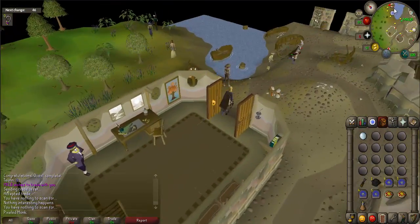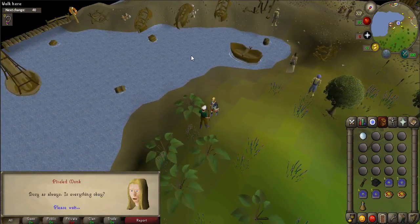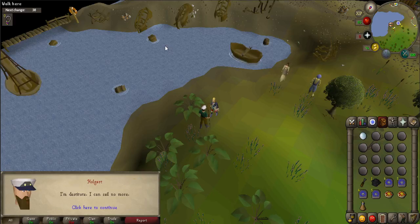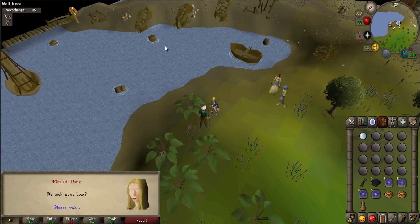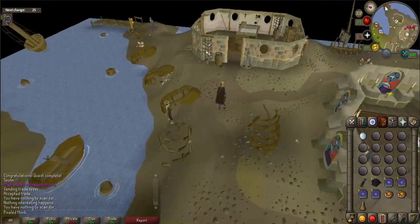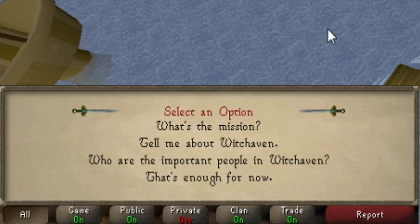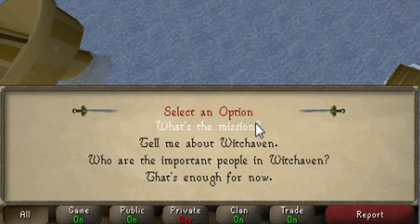Next, you'll need to find Holgart. He is located just to the north by the water's edge. Talk to him. Afterwards, talk to Colonel O'Nale again. When prompted, say 'That's enough for now.'